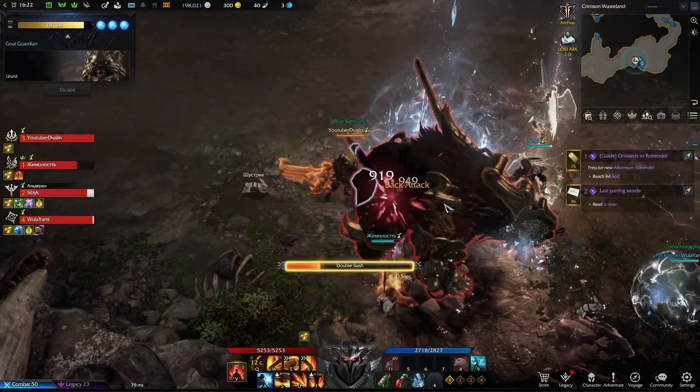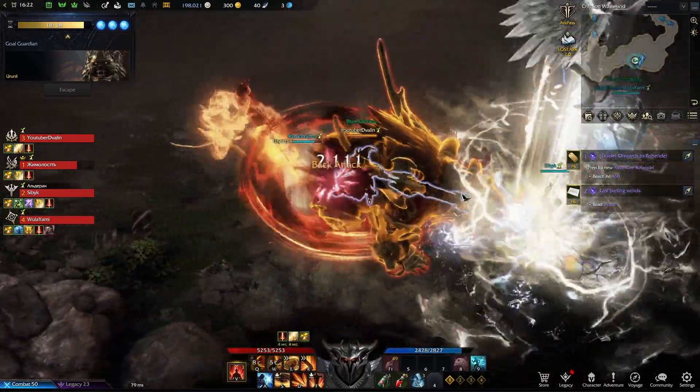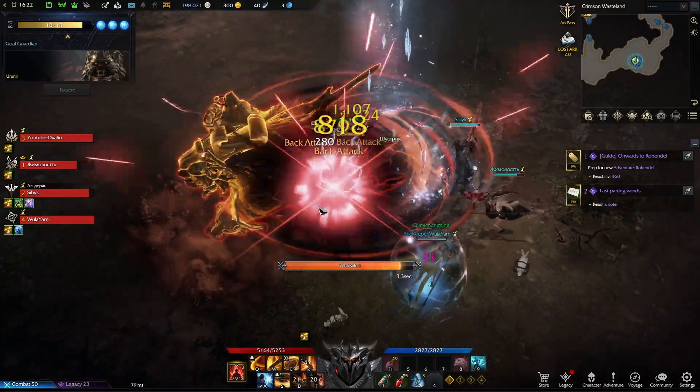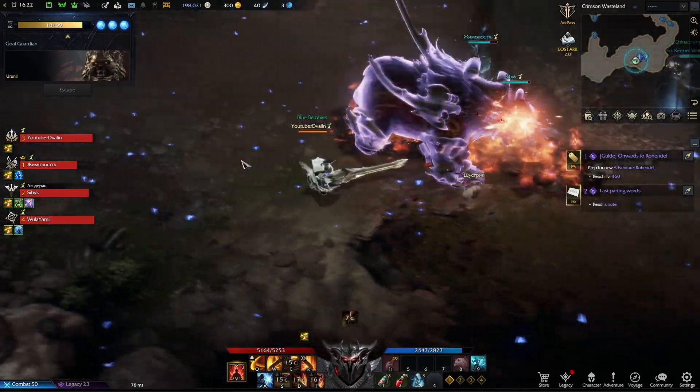You need to reach item level 302, and of course also reach level 50 in the game. Make sure you have your gear set up with the potions, battle items, and tripod skills you're going to want to use within the dungeons before signing up.